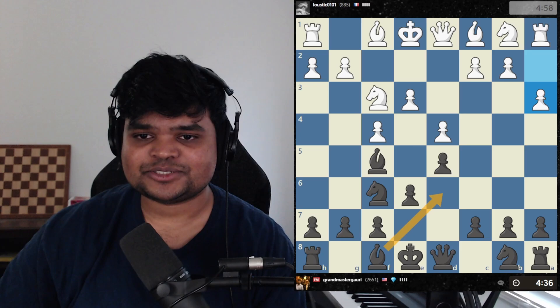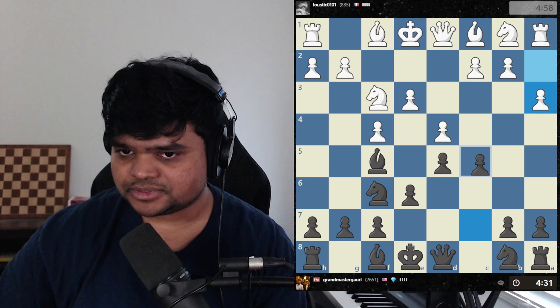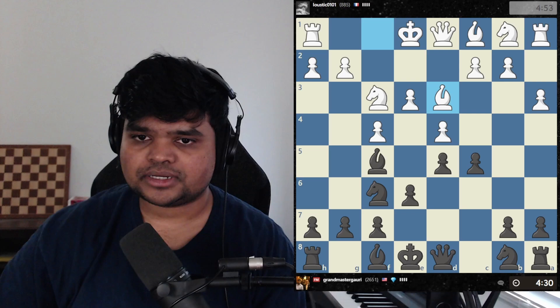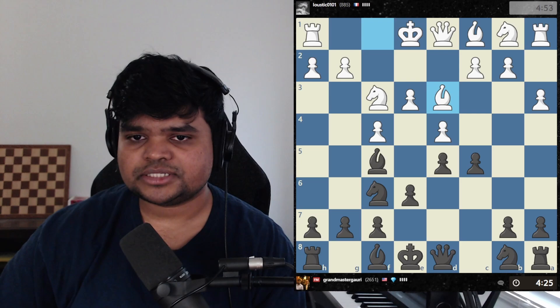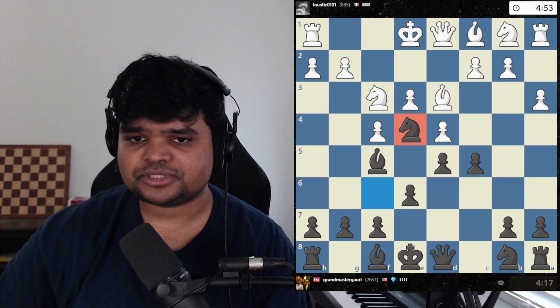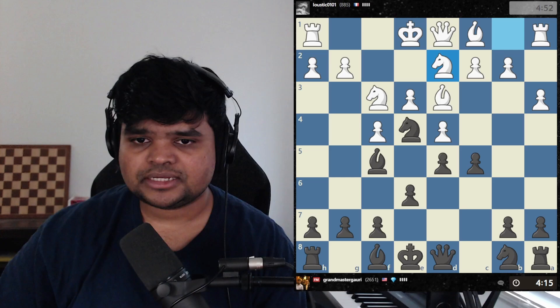This bishop can come out too. My opponent is making a lot of pawn moves, which is usually not a good sign in the opening — too many pawn moves. You want to move your minor pieces more before developing your pawns further. He's offering a trade with bishop d3. I can play knight e4 to decline it. I'm going to play knight e4 and put the knight on an outpost — if he took that it would double my pawns, so that's why I didn't take.